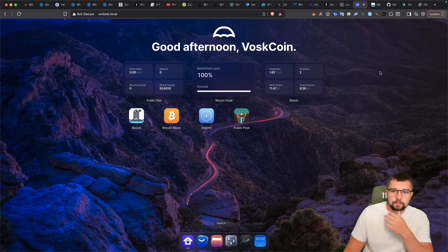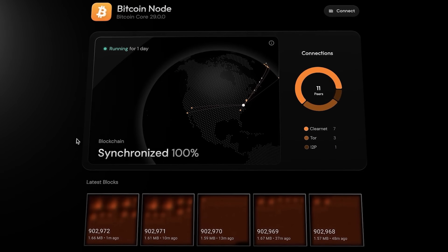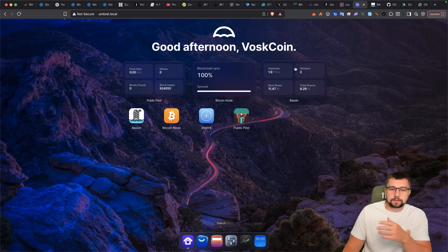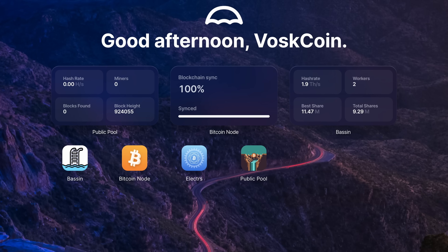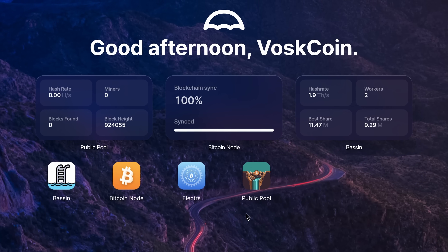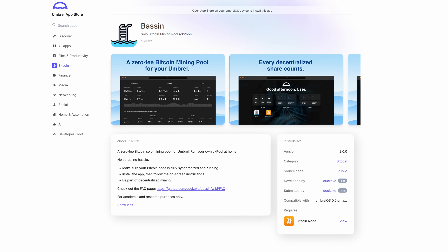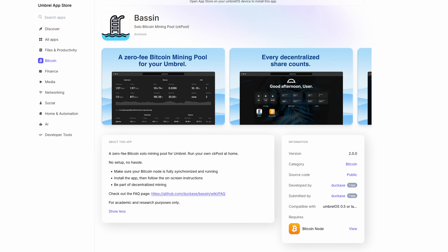Let's click over to my Umbral server. I run Bitcoin Core and Bitcoin Knots. I'll explain the benefits and make a video about why everyone's up in arms against Bitcoin Core — rightfully so — and comparatively, Bitcoin Knots. Umbral Home is a fantastic UX, free to use, all that stuff.